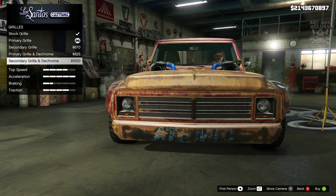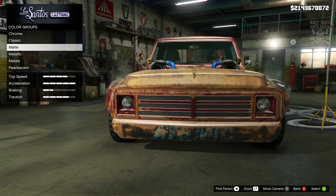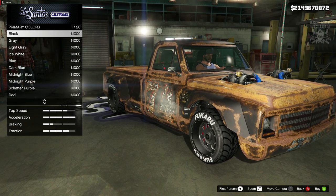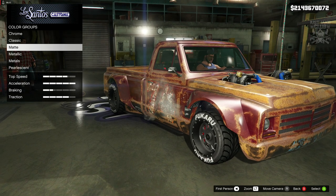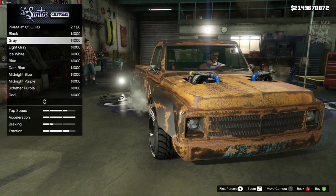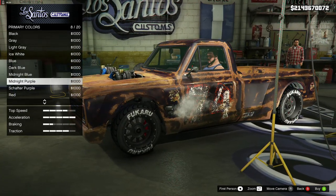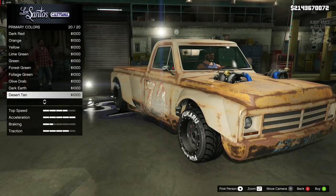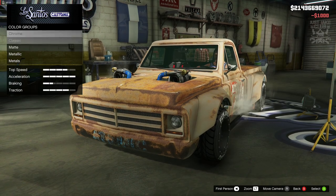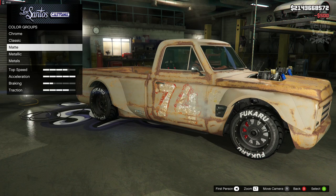I'm going to go with the primary grill de-chromed. That brings us to the respray. For the primary color, I'm going into the matte options, because a shiny rusty car doesn't make sense — it's like you let your car rust and then lacquered over the top of it. So if you're going with this livery, you have to go matte. Looking at the options — matte white looks good, midnight blue looks quite nice too, but matte desert tan looks the best. So matte desert tan for the primary color. For the secondary color, also going matte desert tan to match — that looks awesome.